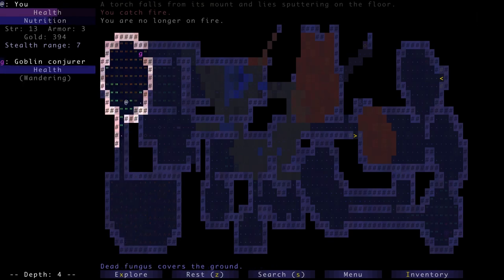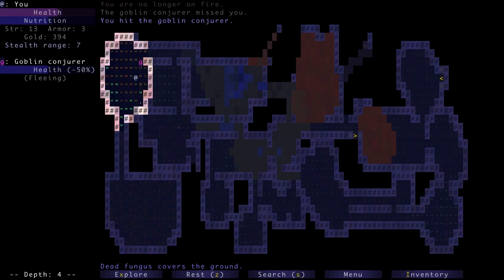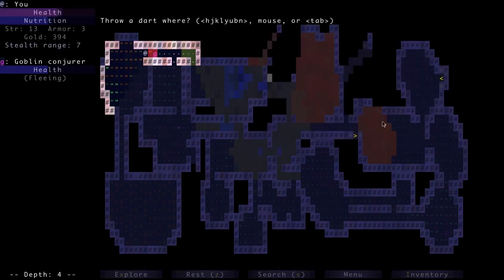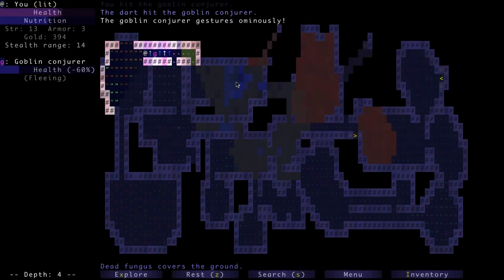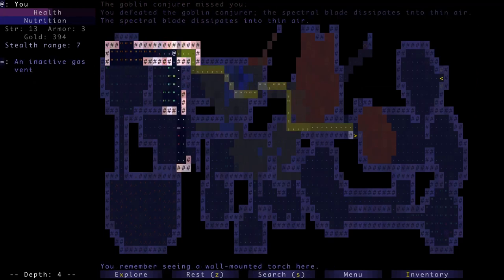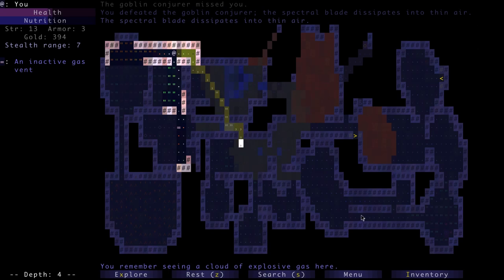Thank god we weren't near that goblin conjurer. Let's attack him — throw a dart at him. Got him! We've got the key. We're not quite done on this level — let's go see if we can find a way to apply this key up here. If not, let's go back to the earlier level. This appears to be a door key for a door here. And here's another bloat — a pit bloat. When it explodes it makes the floor disappear temporarily in a circle around it, so you'd fall through if you're near it. You can also use it to get other monsters to fall through.